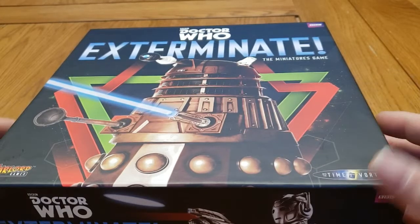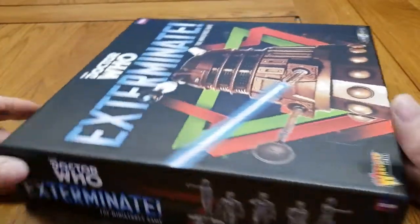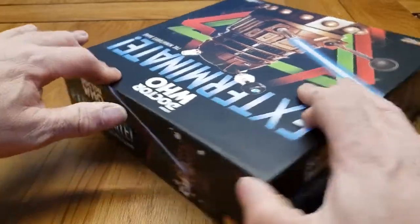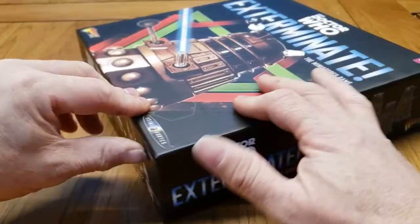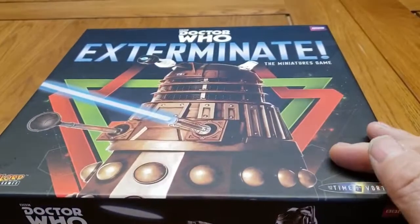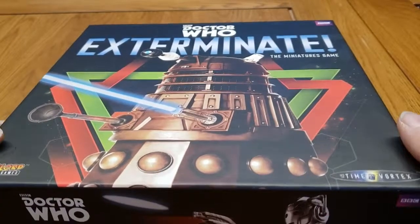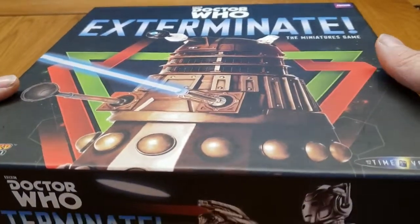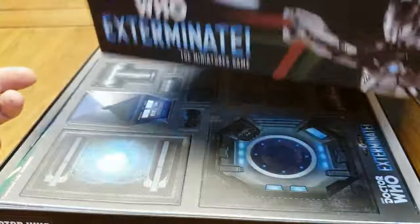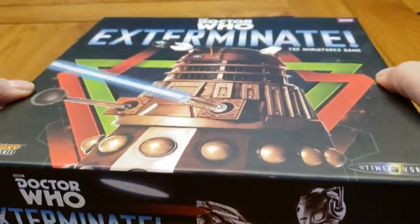On the cover we've got a Dalek and a Cyberman, and on the side we've got some more Cybermen. On this side we've got another Dalek, and on this side we've got some more Daleks. The game is basically a skirmish combat game — you build up a faction and pit it against another faction. The two factions that come in the game are the Daleks and the Cybermen.